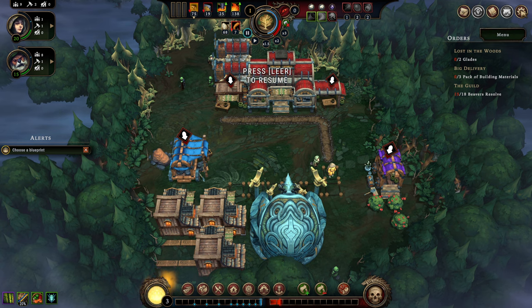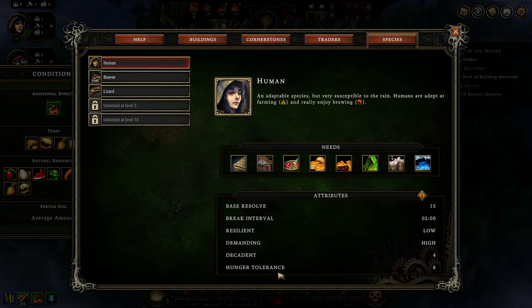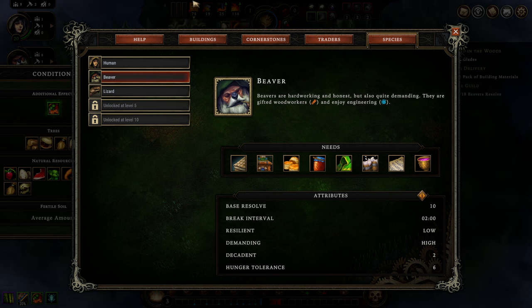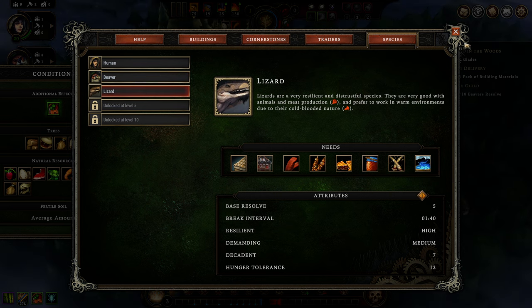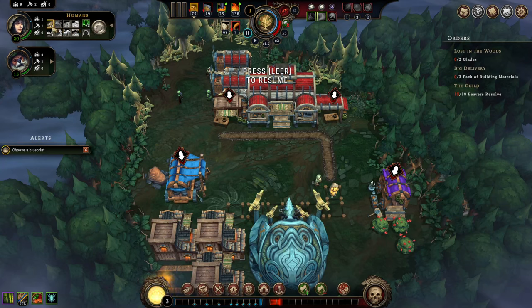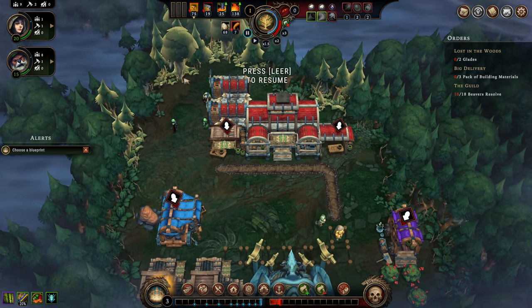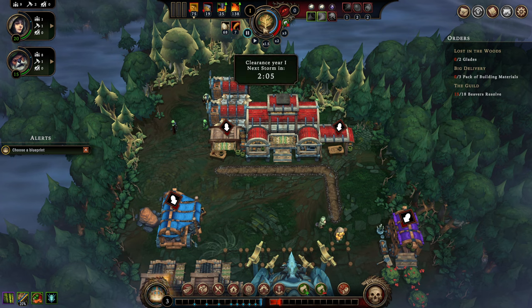If somebody doesn't get something to eat, they'll start starving — they won't die immediately. You can check the hunger tolerance here: this is the amount of times they can tolerate not eating. Once that threshold is broken, they'll die off bit by bit and get more and more angry about being hungry, which imposes a penalty to your morale. Since every season takes roughly 4 minutes, every citizen needs 2 pieces of food per season.